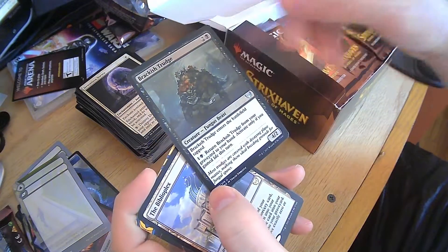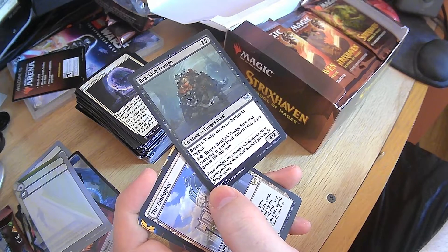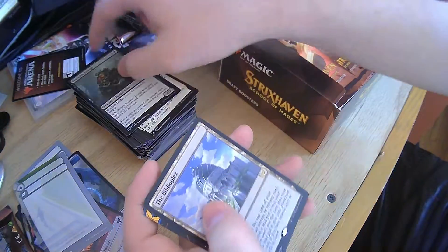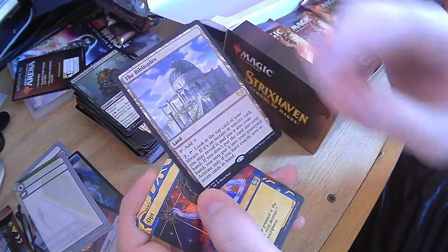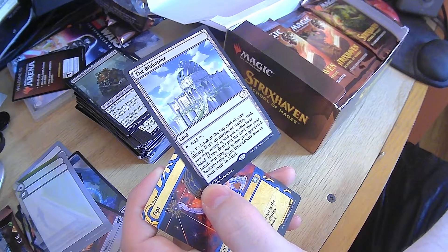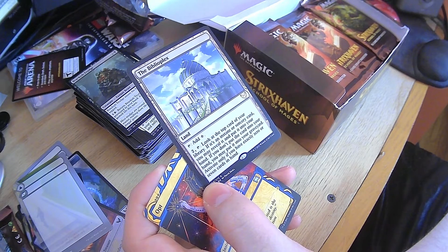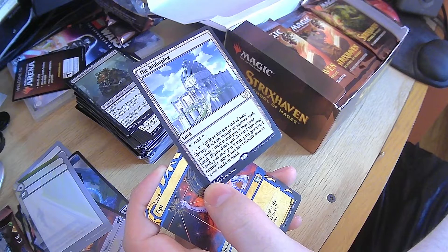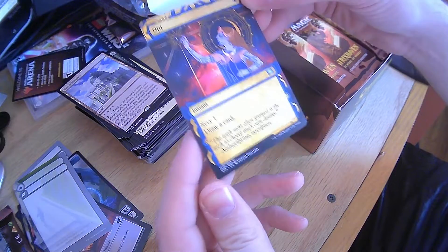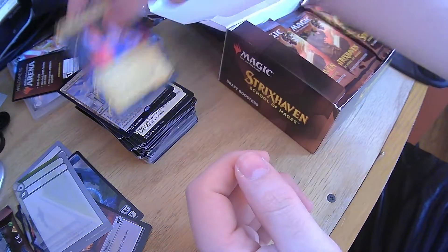Brackish Trudge — enters the battlefield tapped, return it from your graveyard to your hand. Eh, that's not great. Biblioplex — taps for a colorless or look at the top card of your library. If it's an instant or sorcery, reveal it, put it into your hand. If you don't put the card into your hand, you may put it into your graveyard. Activate only if you have exactly zero or seven cards in hand. And then Opt — scry one, draw a card. Very nice Opt.